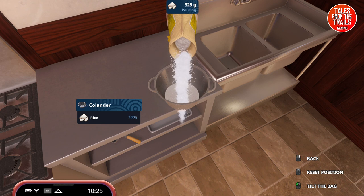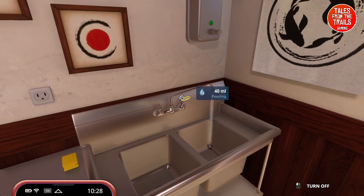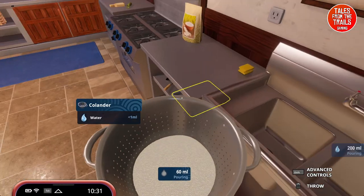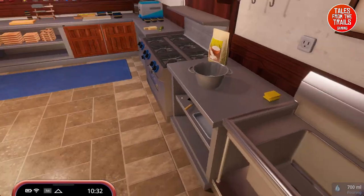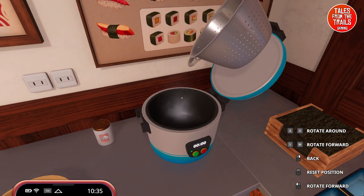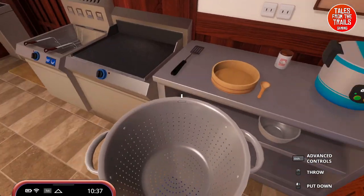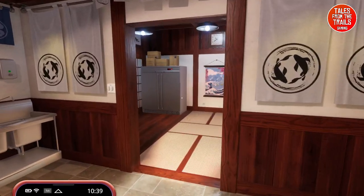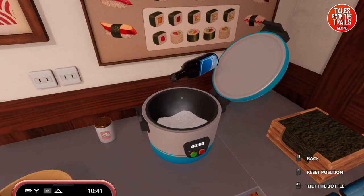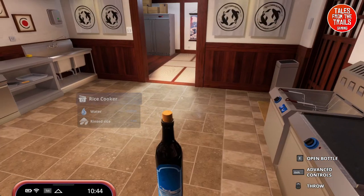500 grams exactly - wow, first ever! We turn the cold water tap on and rinse the rice. Then the rice goes into the rice cooker. We've got about 400 grams of rinsed rice in there - close enough. It said one litre of water; the water is back here in a bottle for some reason, maybe the tap water isn't drinkable.